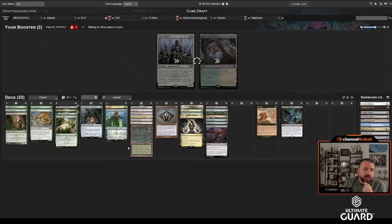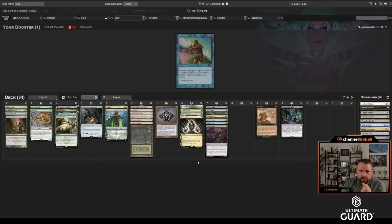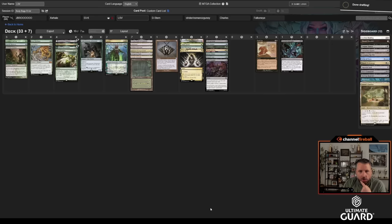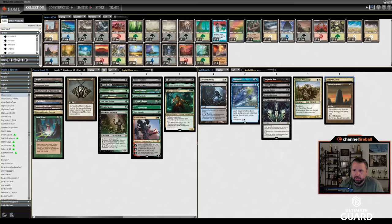I've got four one-drops — that's a good number. I'll take Bayou. I'll take Regisar — there are matchups where I'd side it in, like red-green beats. I wouldn't really want it against white. Jetmir's Garden or Undercity Sewers — probably Jetmir's Garden. A mono-black scryland doesn't seem that good. Let's get to deckbuilding.